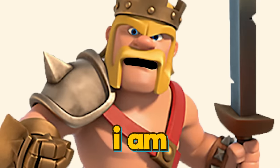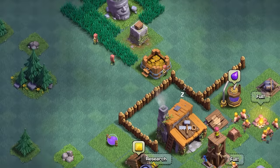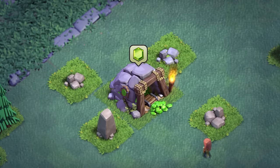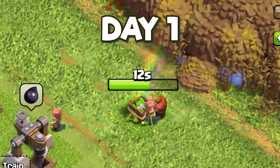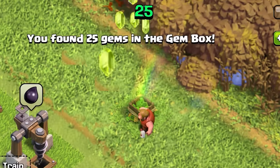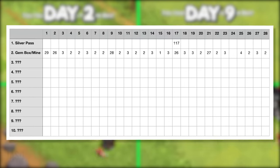I have said this before and I am going to say it again: max your gem mine. Even if you don't like playing Builder Base, at least try to rush your gem mine to as high a level as possible because it can generate up to 1752 gems per year. Since I didn't have a maxed gem mine myself, within one month I received 65 gems. Because gem mines are near gem boxes in Builder Base, I included gem boxes here too. Within 28 days I removed 5 gem boxes, which means together with the gem mine I made a total of 190 gems.